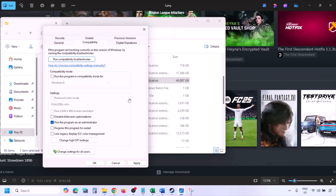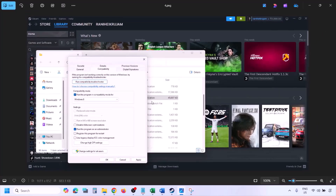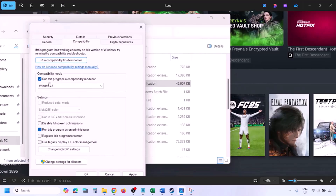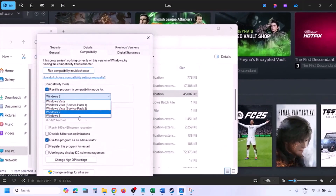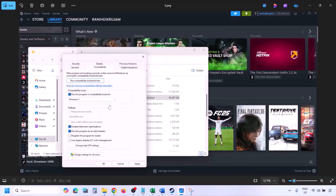Launch the game from the installation folder rather than from Steam and check. If still not working, put a check on the compatibility box and select Windows 8 from the drop-down, then click Apply and OK and launch the game. If still not working, select Windows 7 instead and apply the same steps.